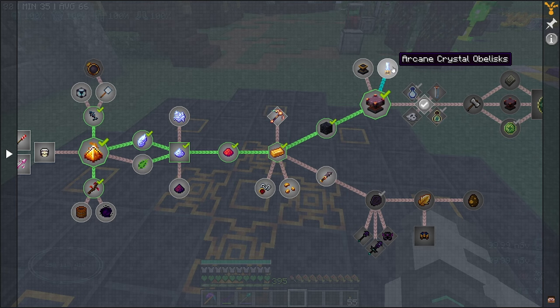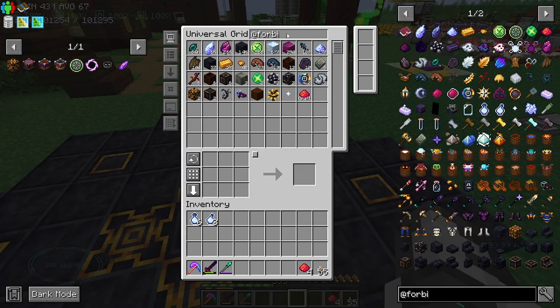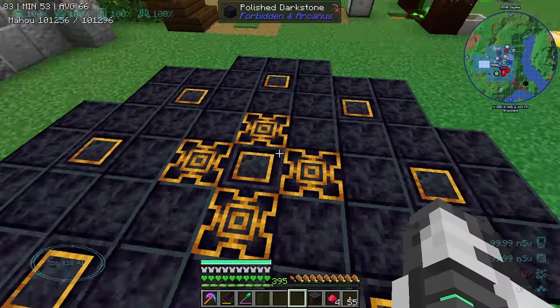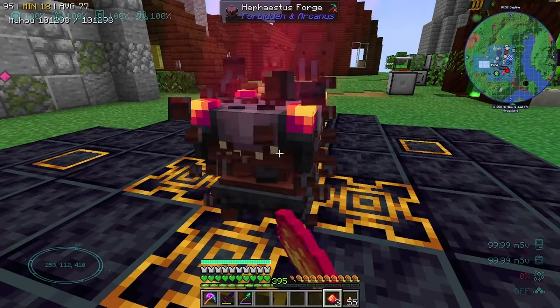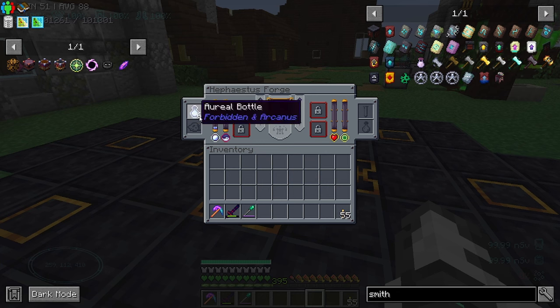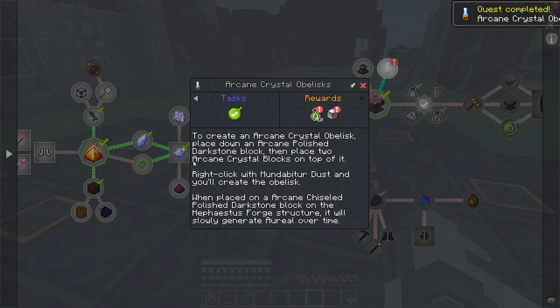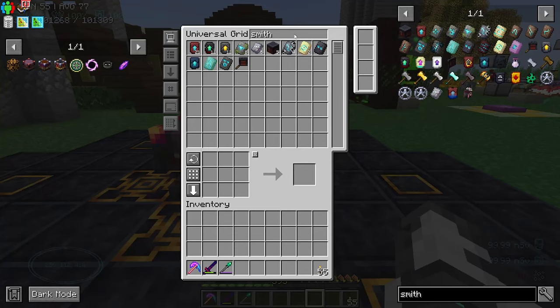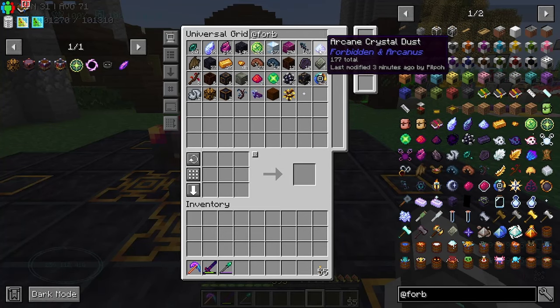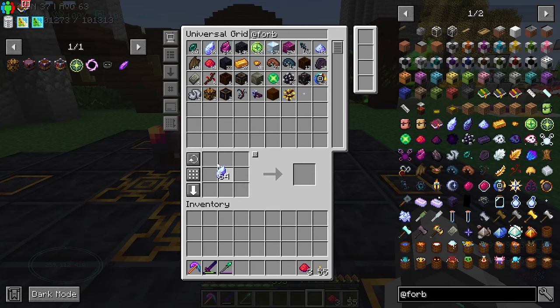You use one of the dusts on a smithing table - I've got a bunch of those from all over. Shift click and you've got the forge. You can automatically put a load of this stuff in because we need to fill it up. There's a quest for it right here - to create an arcane obelisk, place down an arcane polished dark stone block, then two arcane crystal blocks on top, and right-click with one of those dusts. We need a bunch more of these, so let's make 64.